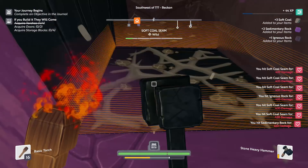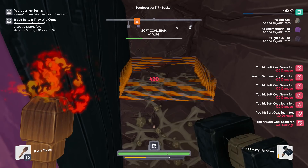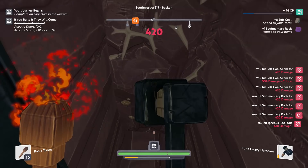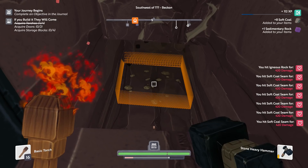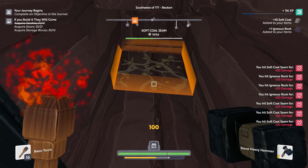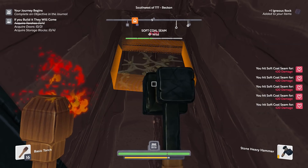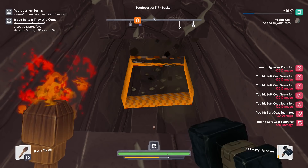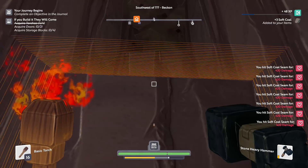Got more stone up this way — we got some igneous rock, we got some soft coal. There's a lot of coal to get. It really is not like Minecraft in that way. I'm gonna get this last one, but I hope this is the last piece of coal because I do want to work on getting back up. There's always one more and you can't just walk away from one more piece. We're low on energy — I'll let that restore. I do appreciate that it's not like Minecraft where you just have to eat food and get back to it.